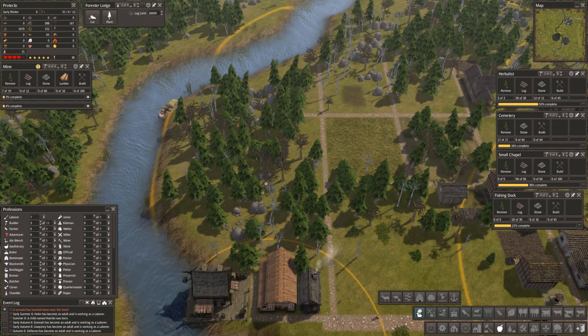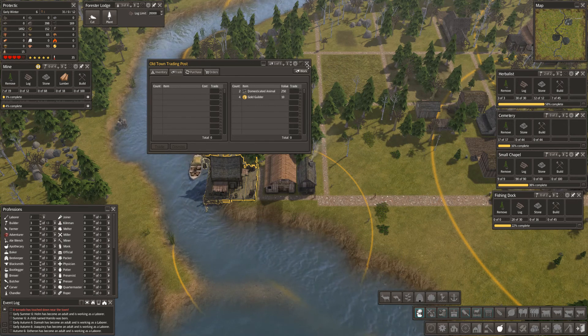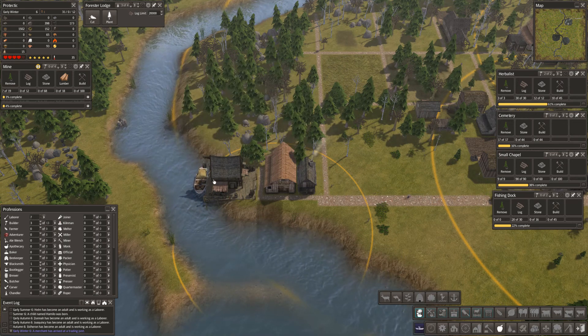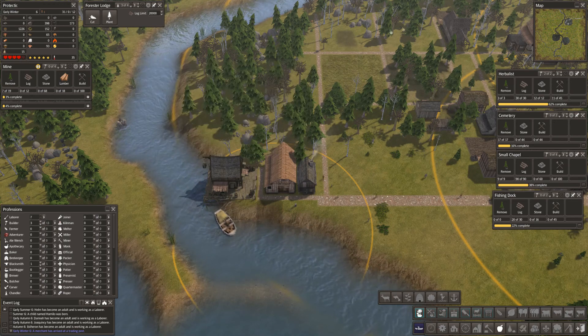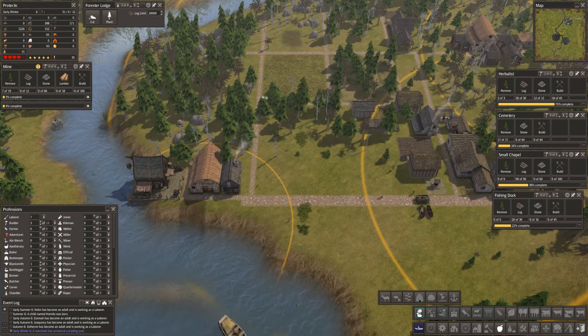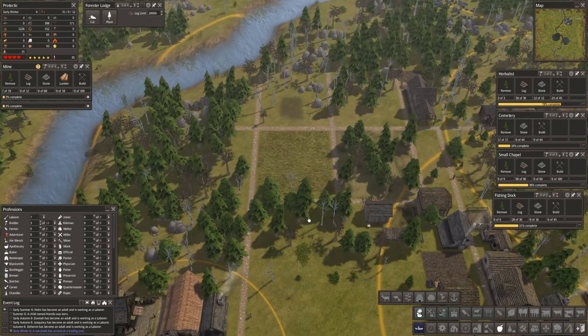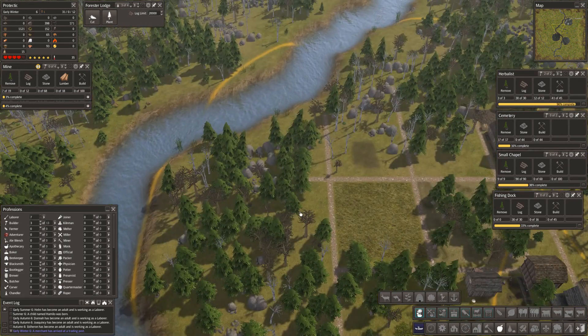Do we have anything in here? We've got 540 — I don't think we can buy anything with that. What have you got for me? Candles and lamp oil — no thank you, that's not what we want. We are going to need a pasture here if we get any animals. I think I would like an apiary — I think it should go there.